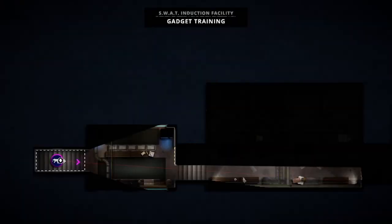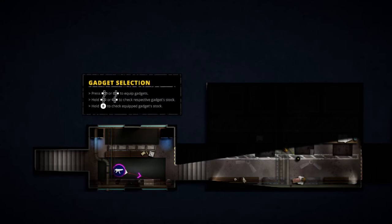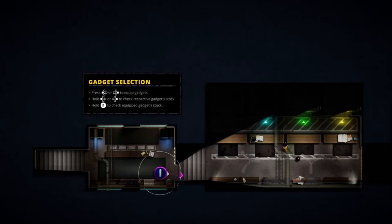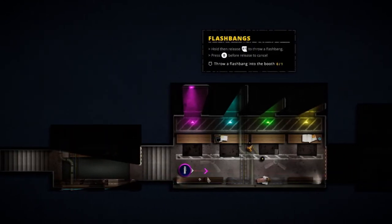I really like the style and I'm hoping it's going to come to console as well. I think it could be very cool on the Switch, and I would also love it on PlayStation and Xbox so I could get those trophies and achievements. Left and right on the D-pad is to go via gadgets — so we've got a flashbang, and I believe that cog-looking item is a breach weapon, but we'll find out.